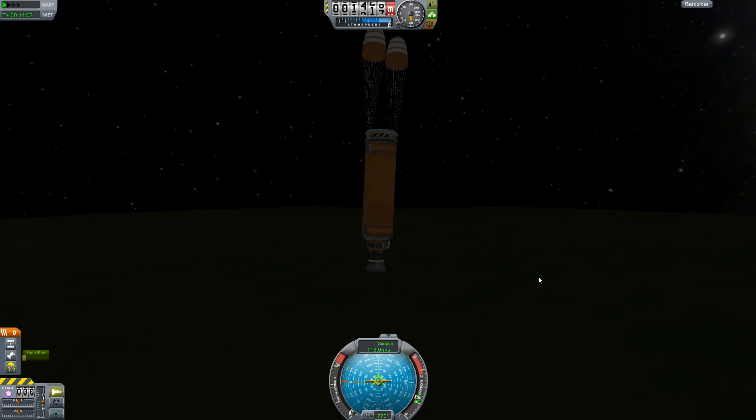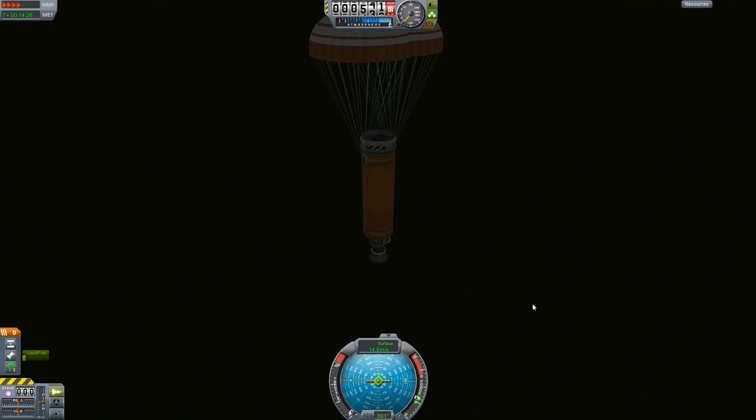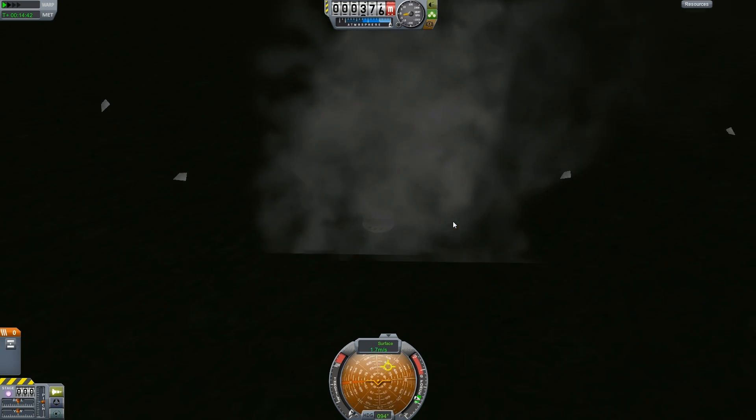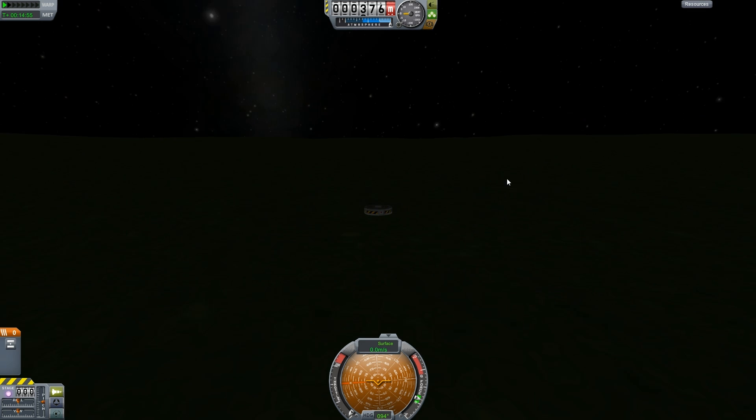We're getting close to being able to do our powered landing. Chutes should open soon — there they go. I'm going to fast forward until we're getting closer to the ground. We're not going to get a shadow because it's nighttime. Why is the engine not working? No electric charge — oh crap. Minor oversight. We did have two parts remaining. Definitely need more power — I've made that mistake I don't know how many times.